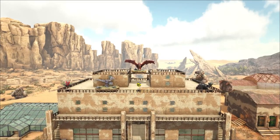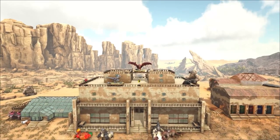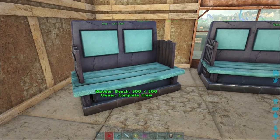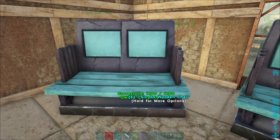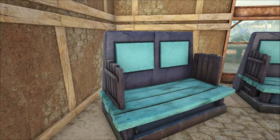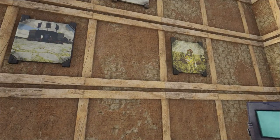Before we left the map I asked tribe mate Romeo to show us around the base and go over some of the details we did. We kicked things off by showing some detailing that Shizella did. I like the attention to detail she does with these seats — putting gravestones in the back. It's a combination of trophy stands, two gravestones on the benches, and it just adds a different type of chair. It really looks cool.